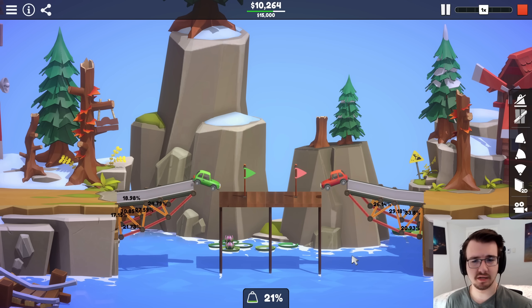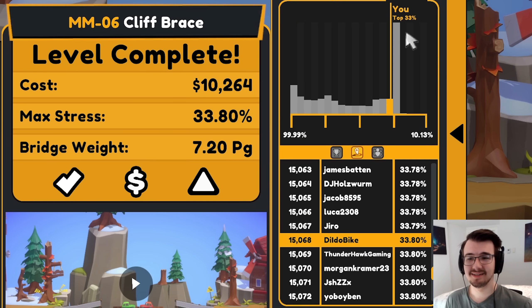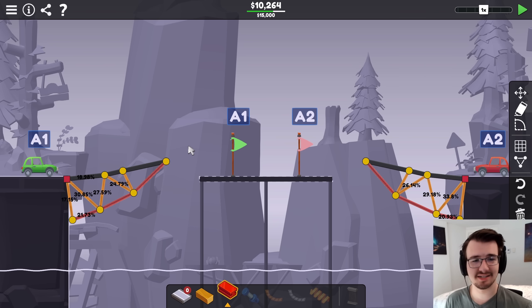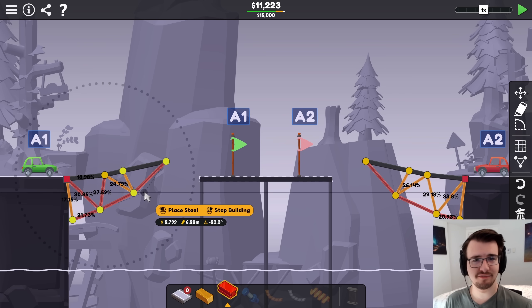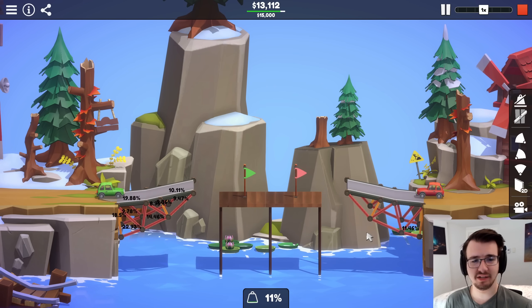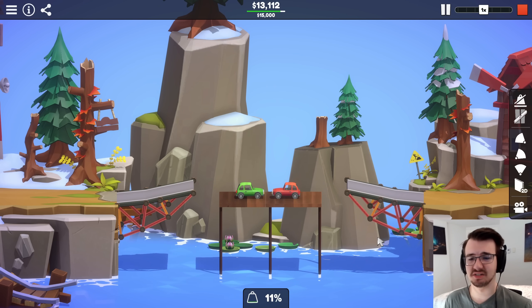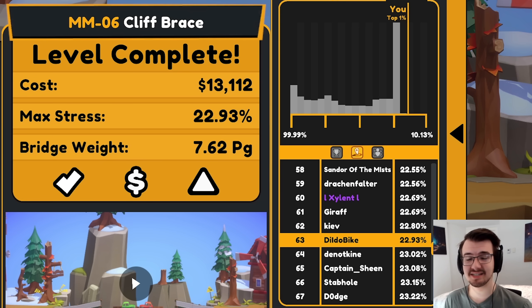So how much better is this already? A lot better. But clearly there's just a really easy solution that everyone got. Maybe just the easiest solution is the low stressed one. I can always just make my life easier by adding more steel. It's pretty easy to replace these — I still have money left over, so I might as well just start with that. That probably leapfrogs a ton of people. Yeah, it does. 63rd.